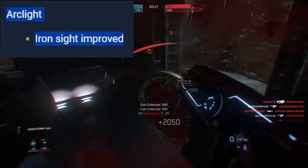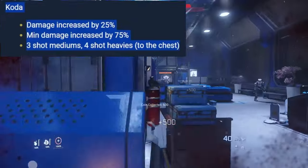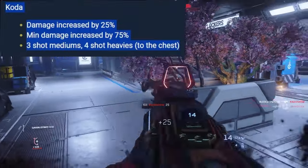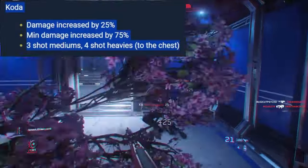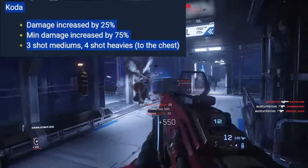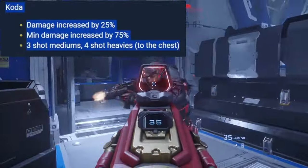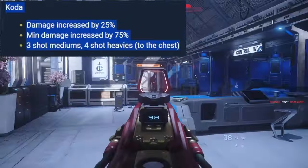Arc Light laser pistol — no real changes, it was good before and it's still fine. Coda — your revolver, your hand cannon, the alpha-damage pistol. Damage increased by 25%, min damage increased by 75%, now takes three shots to kill mediums and four shots to kill heavies to the chest. For a weapon with a limited cylinder, it has to have alpha damage to compensate. This is going to be a very skill-based weapon — land your shots and you'll love it.